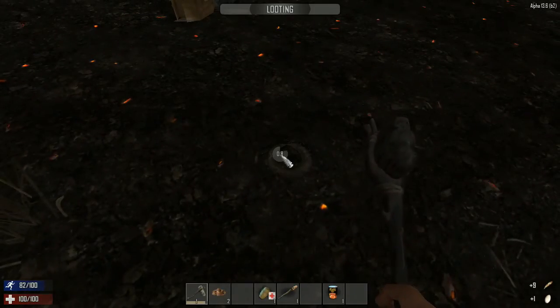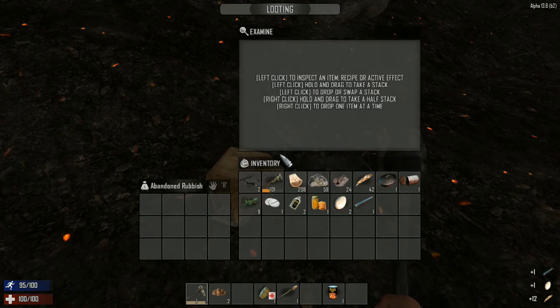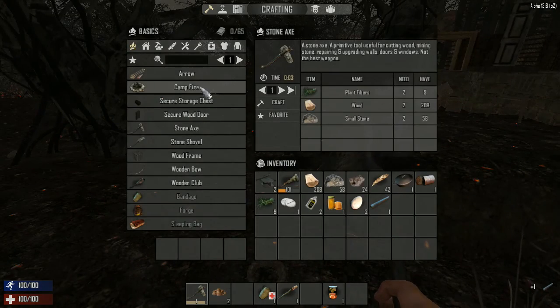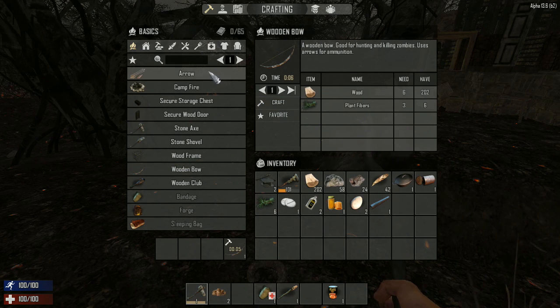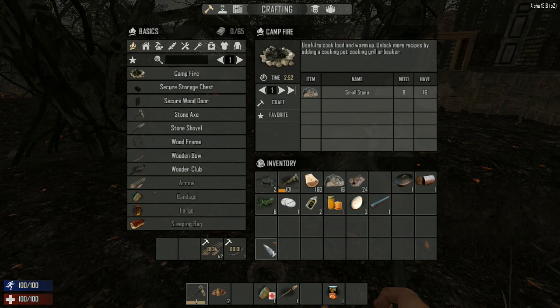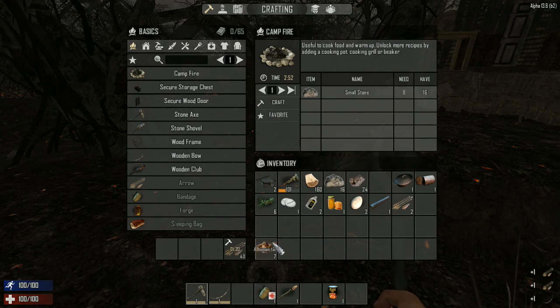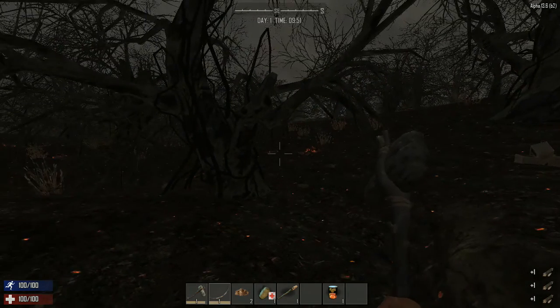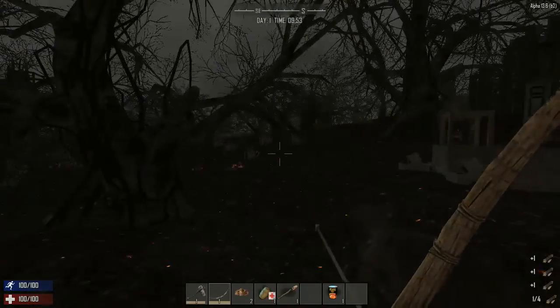There you are — come on here. There we go, take that. Let's make a bow before we go any farther. Let's craft as many arrows as we can — two, one. It's a bow. Now we're looking a little better.